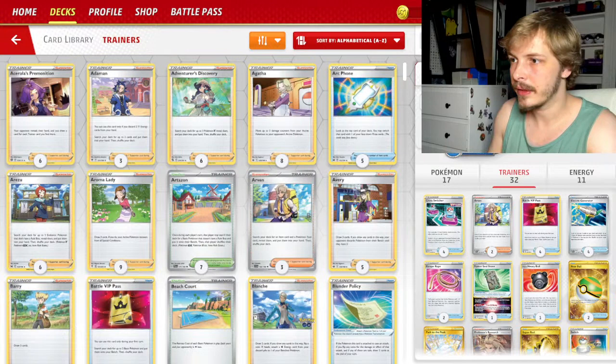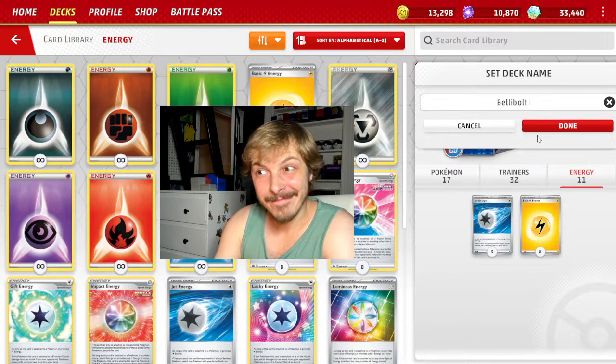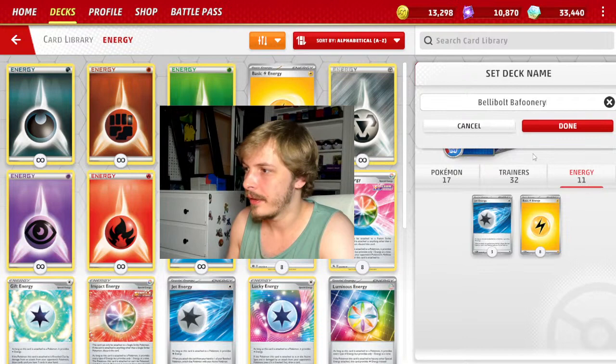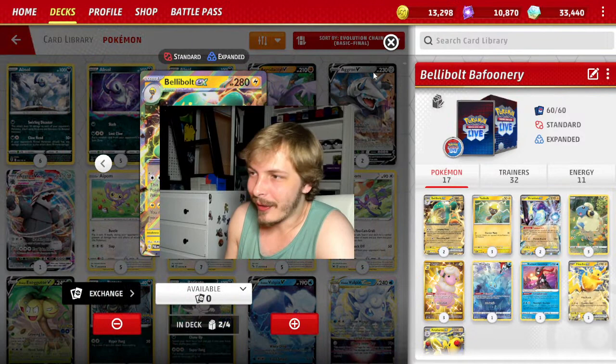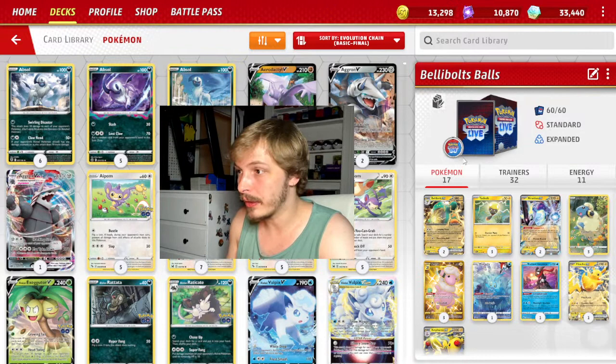Let's name the deck — how about 'Belly Bolt's Balls' because of the Paralyzing Ball attack? There we go. Now I gotta get a nice little deck box. This Belly Bolt art reminds me — maybe there's a better one like Leech Chonk or Maradon. I like Maradon for the sleeves, and the regular Lightning deck box.